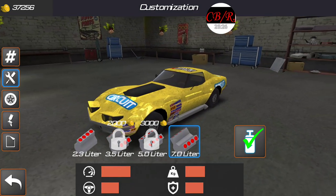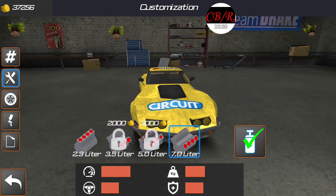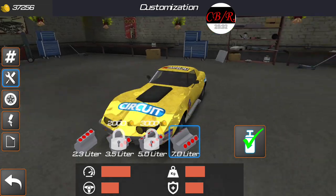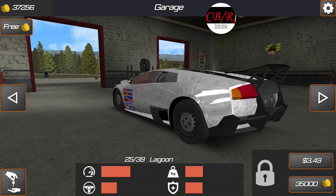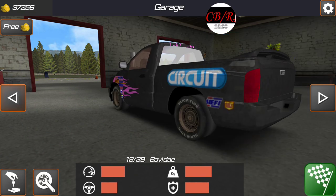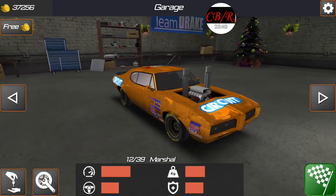The supercharged V8 — certain cars with the supercharged V8 in it, that sounded like a race motor. Like this Corvette, or the Malaro, or the Marshall. I'm pretty sure the Marshall doesn't even sound like that. It's supposed to be like a NASCAR engine in this thing, but it would sound so cool if it was in other classic muscle cars — that's just my opinion.